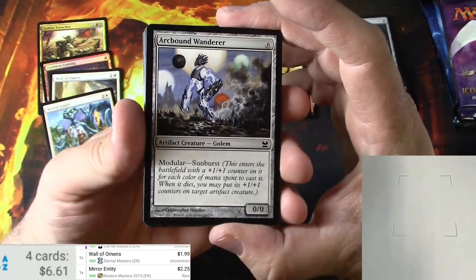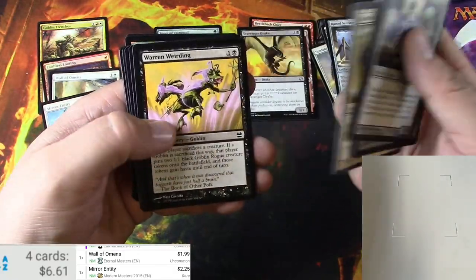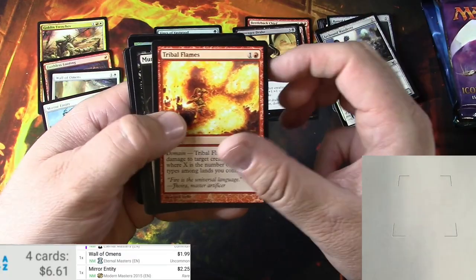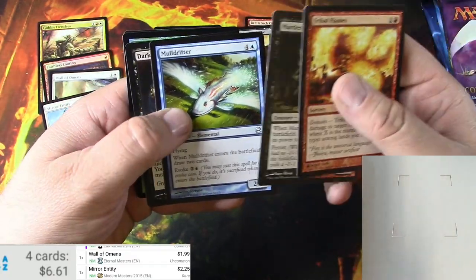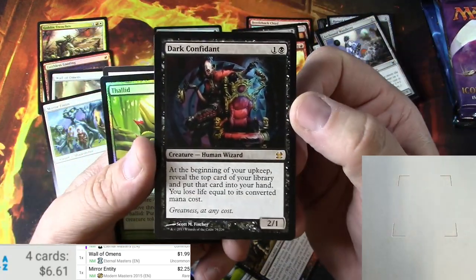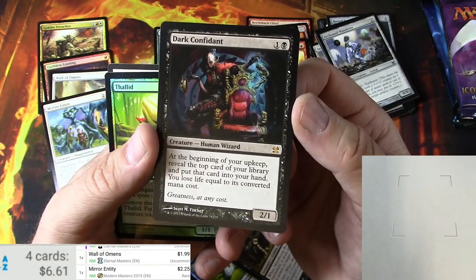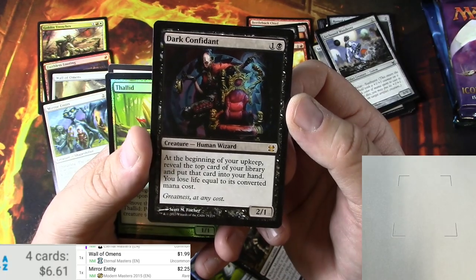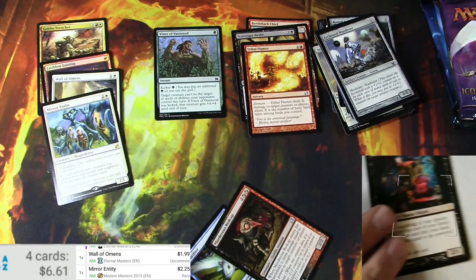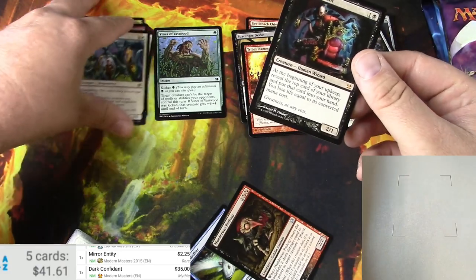Got the wanderer homunculus, stalactite scourger, tribal flames, murderous red cap, mole drifter, and a dark confidant — now that's a hit right there. I've actually been looking for this card, I really needed one for a cube. I actually pulled one out of double masters but I like this version too — human wizard.